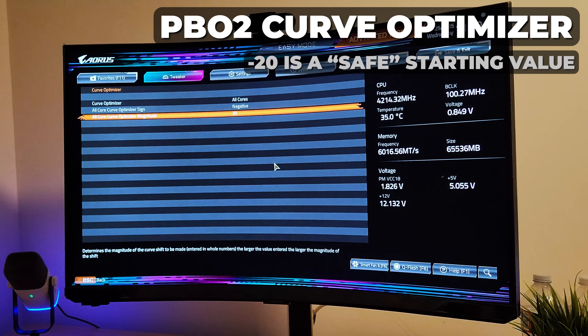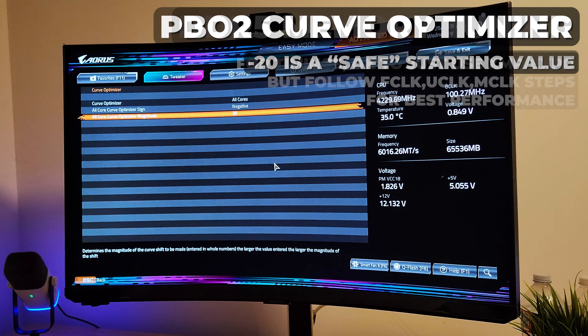My chip can hit -35. This is going to be dependent on your silicon lottery — some people can hit -20, some can hit -35 like myself. If you want to find the limit, I'd suggest starting around -20 or -25 and going up in increments of 5, testing stability through something like OCCT.